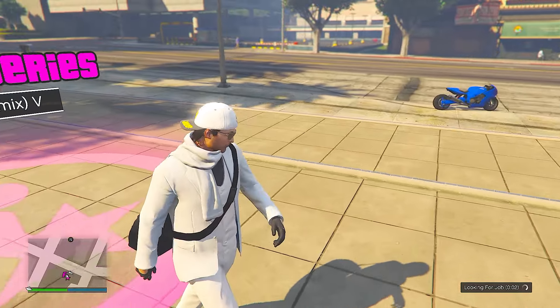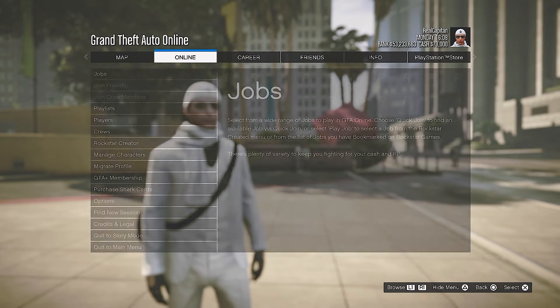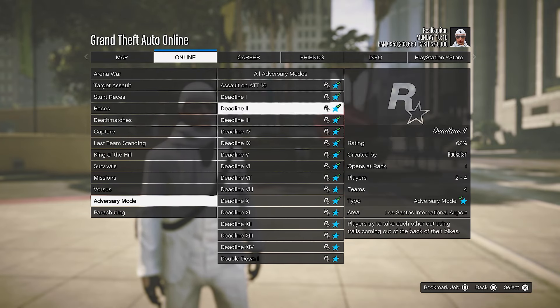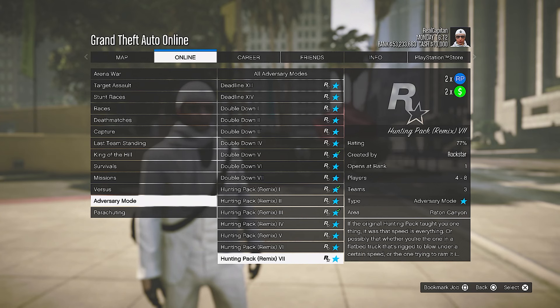Another way you can find this adversary mode series this week is to go to the pause menu, head to Online, go to Jobs, Play Job, Rockstar Created, Adversary Mode, and scroll down until you see the adversary mode series called Hunting Pack Remix.